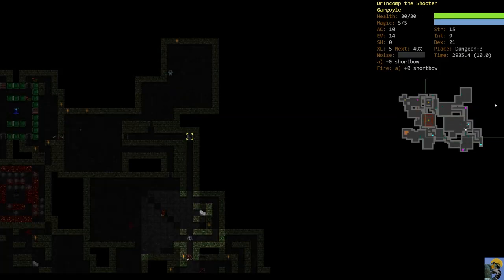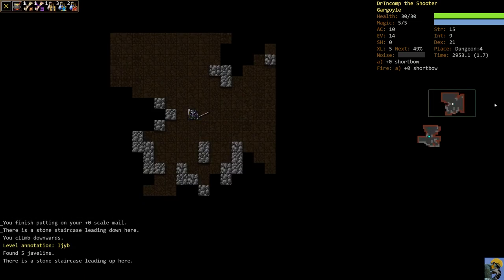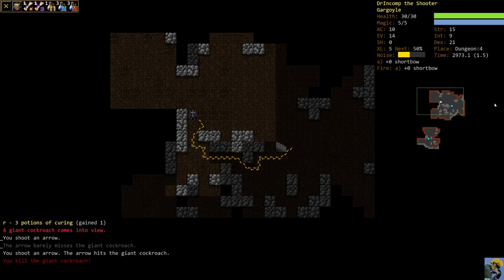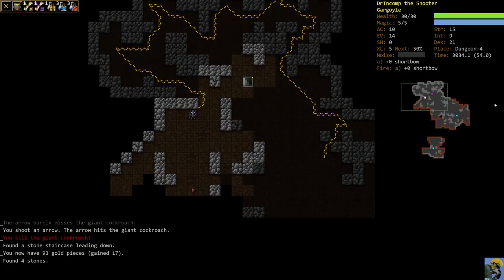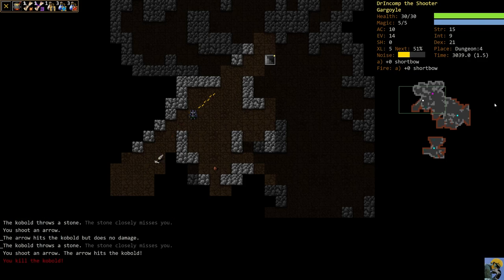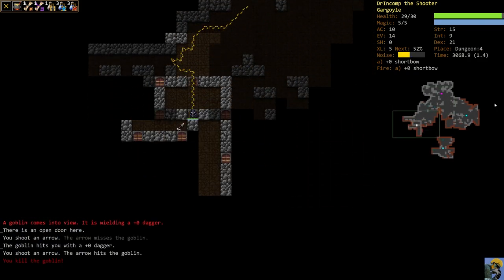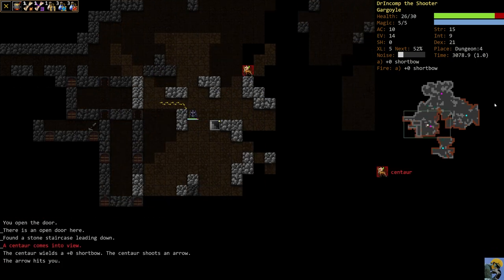I'm going to find a staircase that's not Ejib, pick up these javelins, and fire around to try to clear this out. I want a really big space between us and that character. There's a centaur that's got a short bow — whenever you find a ranged creature, it's going to be particularly difficult for us.